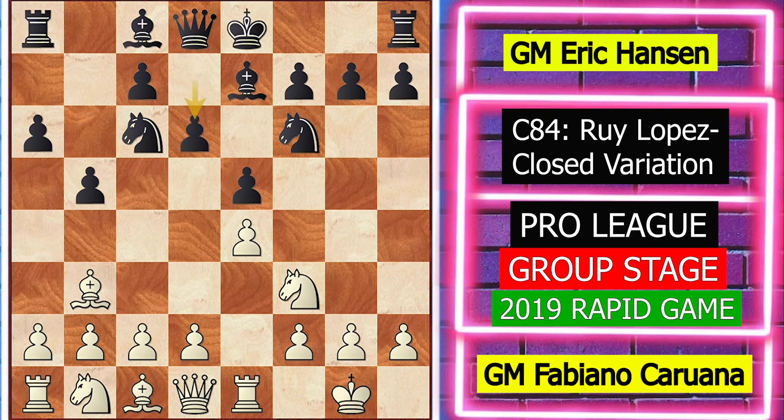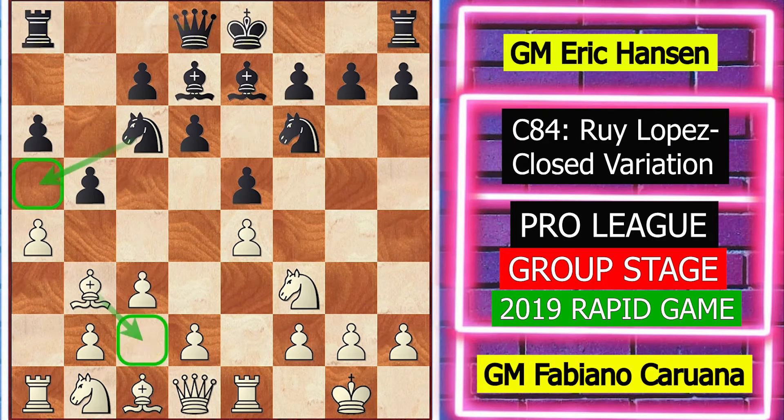Black plays d6. White plays a4 with the idea of attacking b5, with the threat of rook across a8. Now bishop d7 adding support to the rook. c3, opening a vacant square for the bishop.